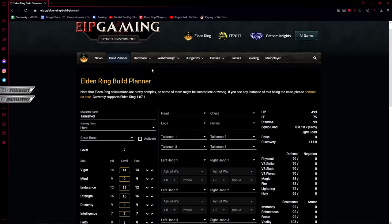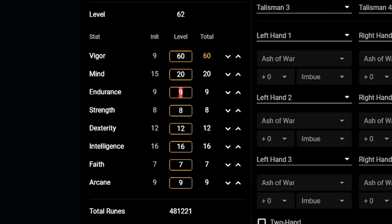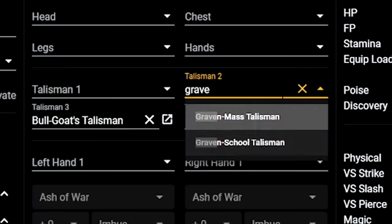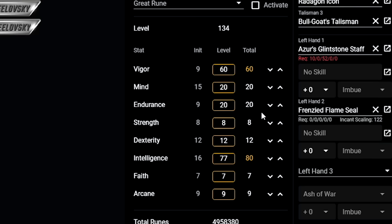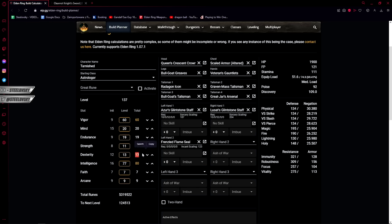For the most part, I am using the online character planner — in this particular case the build planner on the EIP Gaming website. This is based for my build; those are the soft caps that I'm okay with. I want to achieve 92 poise that I had in mind. I've almost finished — just a few quick adjustments. I have my level 137, I added 11 strength and 13 dexterity to use Cleanrot, and with that prepared build we are going to head into the next steps.